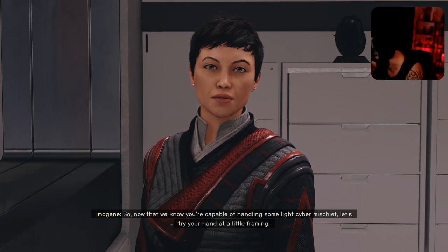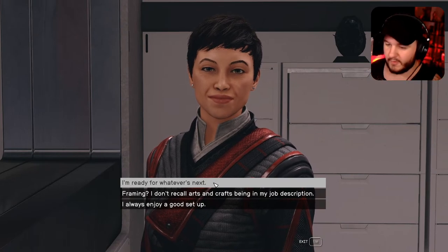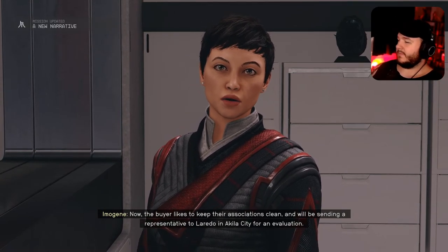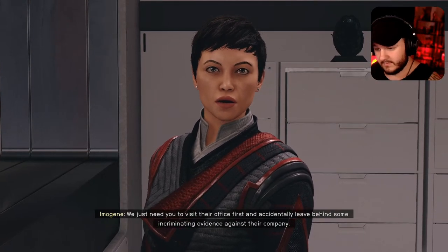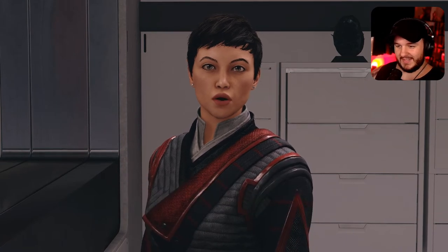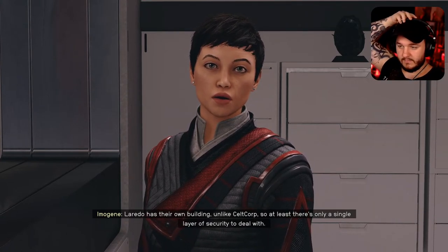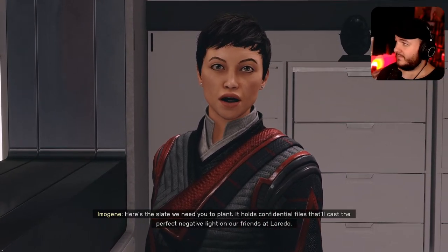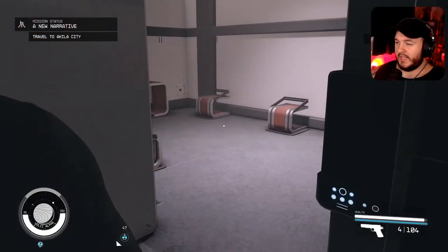'Now that we know you can handle some light cyber mischief, let's try your hand at a little framing. One of our subsidiaries, Arboron, is competing for a contract against Laredo. We need you to visit their office and accidentally leave behind some incriminating evidence against their company.' We got two digi-picks from that — at least they give us some free stuff to use.